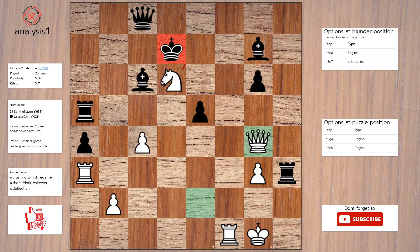The answer is: queen to g4, check. King takes knight. Queen takes queen.